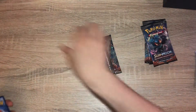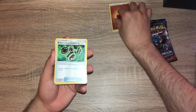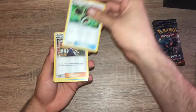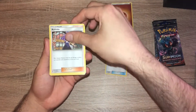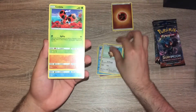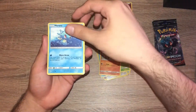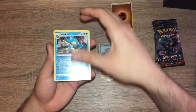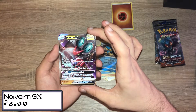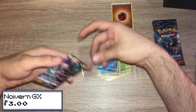Pack one: energy card, Bodybuilding Dumbbells, Cerola, Duskclops, Alolan Vulpix, Hoothoot, Ladyba, Mudsbray, Horsea, a Simipour reverse holo, and a Naganadel GX. Very nice — the GX cards are just so good in this set.